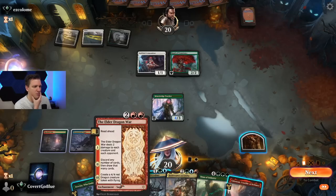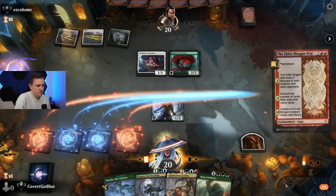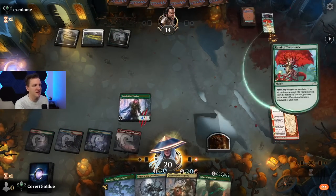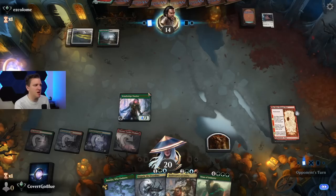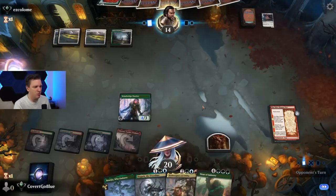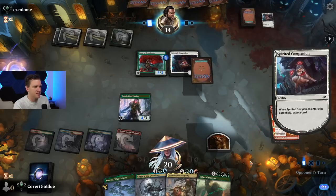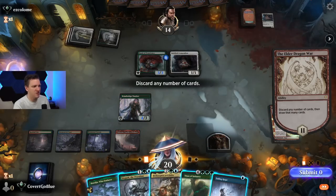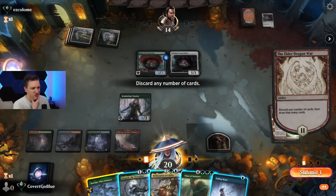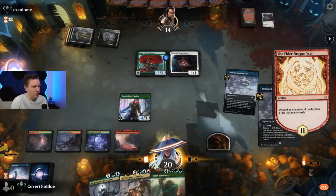Slogurk is pretty good here, and Boseiju is pretty good too — we should probably Elder Dragon War now before anything gets bigger. Two points of damage. They'll get back the Kami but they'll have to recast it. The thing I always have to remember against the enchantment deck is you don't want to try too hard to race them — they just create a giant lifelinked threat and beat you in the race almost every time. Play control before you think you should.